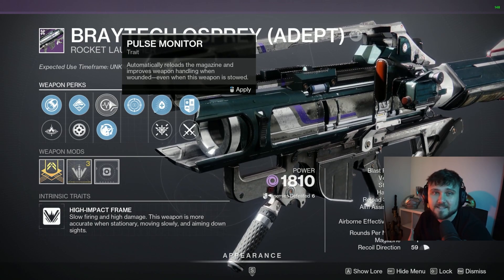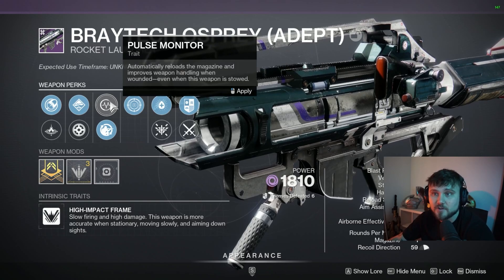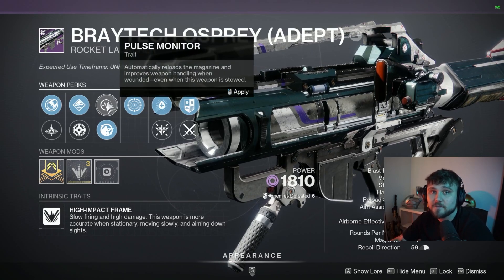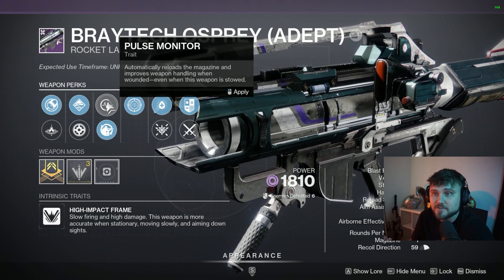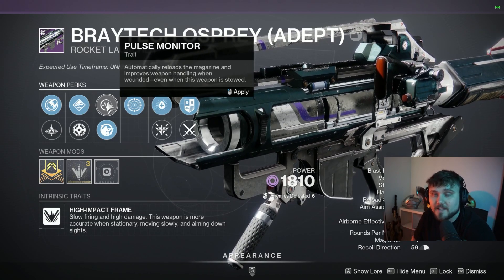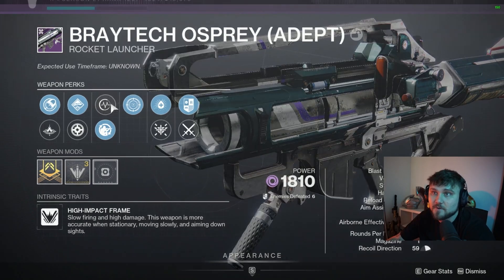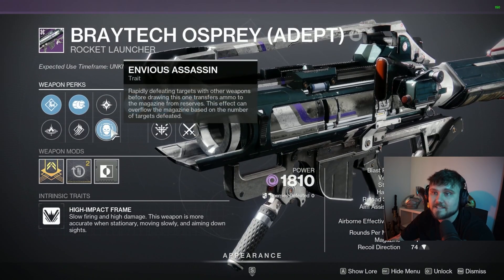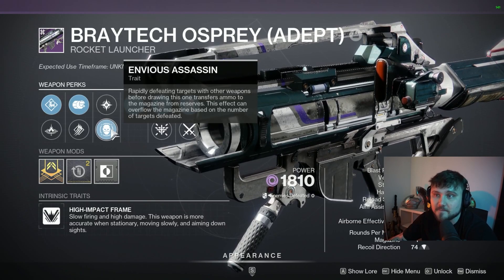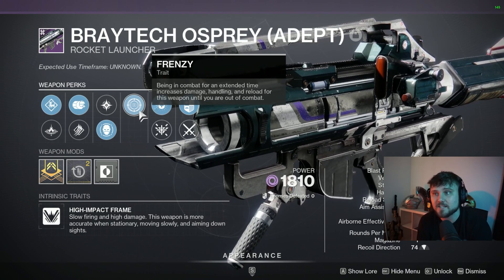Perk swapping at the very start isn't that big a deal. Usually we rally the flag, we can do so with field prep, and then you can quickly swap to a stronger perk. It doesn't have to be Pulse Monitor. If you want to do the infinite fire of your rocket and have insane DPS without having to do much, then of course you can rock Pulse Monitor, but keep in mind it does come at the risk of breaking your own shields. But you could definitely just use Envious Assassin and field prep — rally with field prep, get the Envious Assassin proc, have three rockets in the mag, and then have Frenzy for your damage perk, which is a 15% damage increase.